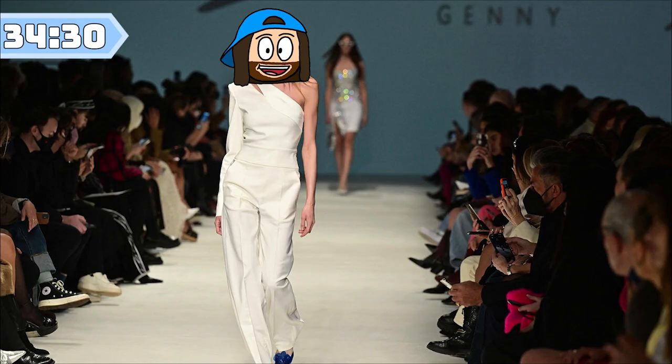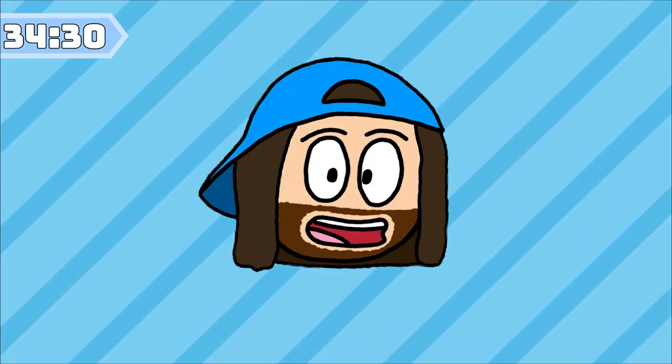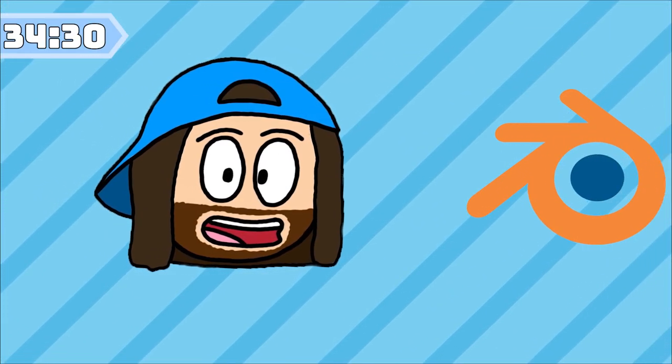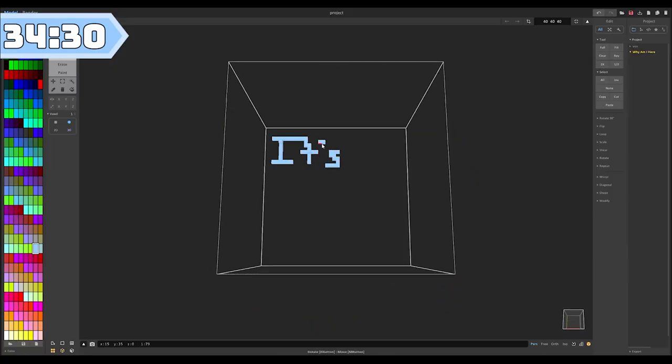Week two was all about modeling — not that kind of modeling, this kind of modeling. As I said earlier, I'm an engineer, so as far as I'm concerned, Blender is the devil. Instead, I opted to use MagicaVoxel, because it's as close to pixel art that I'm going to get, because I, as the grand genius that I am, chose to do a 3D game with zero art skills.